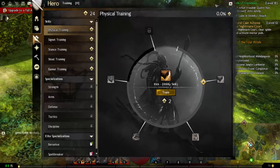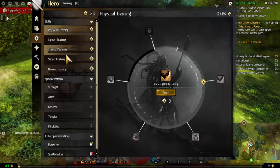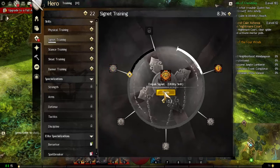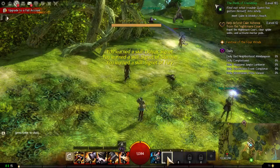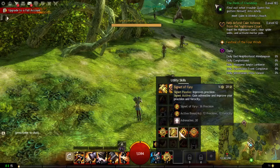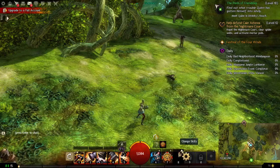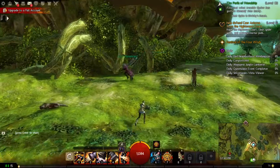We were saving ability points for seven and eight, so we press H, go to the equipment panel, then training on the left. We do signet training, click the last signet, and train using our hero points. We equip the signet that passively improves our power, then add one that improves precision, one that reduces incoming damage, and one that heals us when we use an ability.